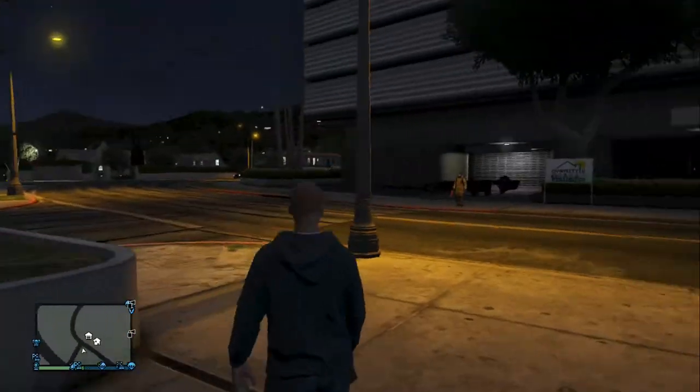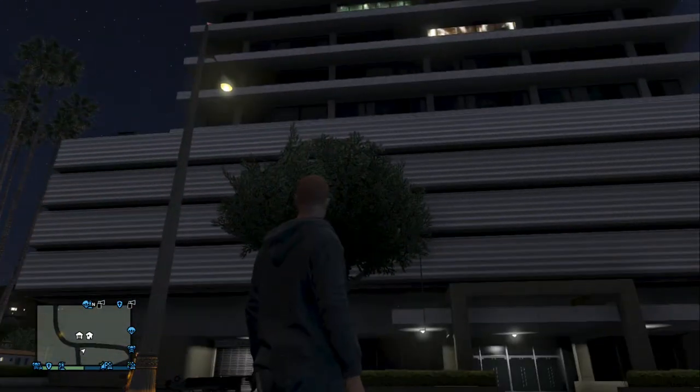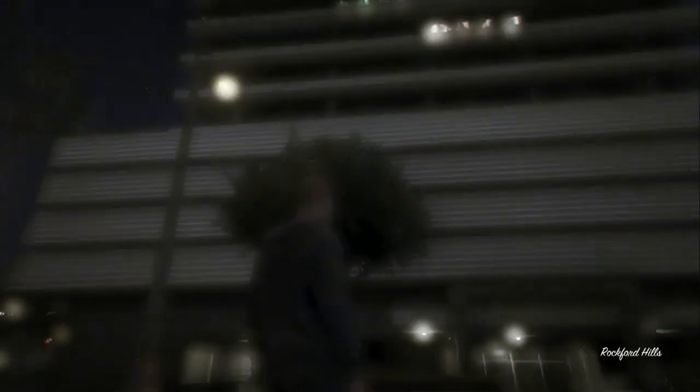First off, to start this tutorial you want to own an apartment up in Rockford Hills — the top house, probably one of the most expensive, it's like 400 grand. So yeah, right here you want to own one of those apartments.